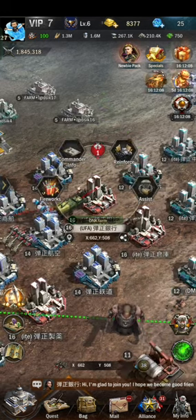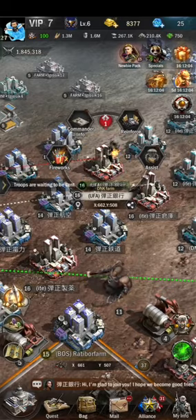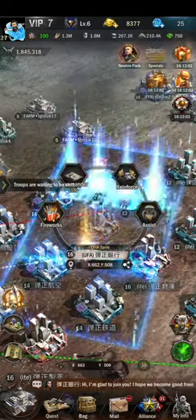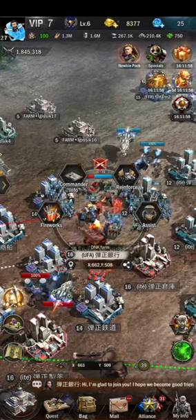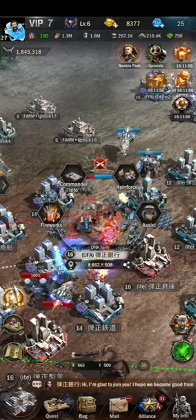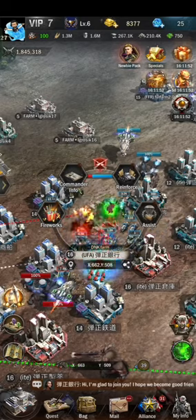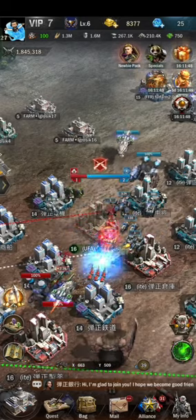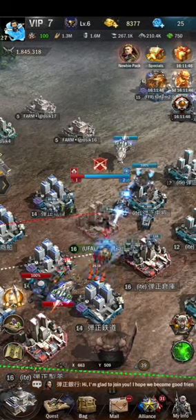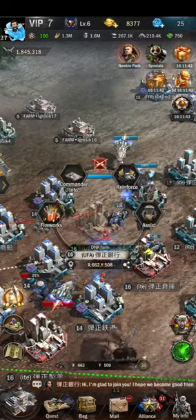First we need to press the alliance button and go to the alliance war section or battle section where we can see the battles going on. We can click the plus sign to join with our troops. We can send our troops, participate in team attacks, hit the same city at the same time, deal a lot of damage, burn it, and get a lot of skill rewards.